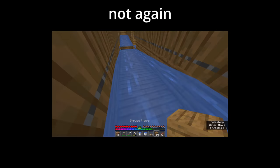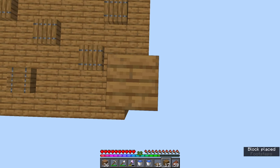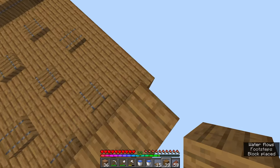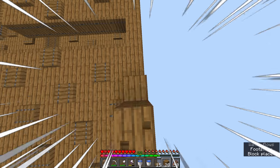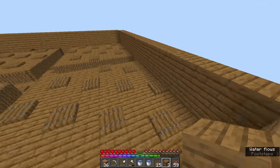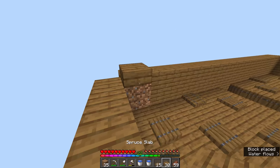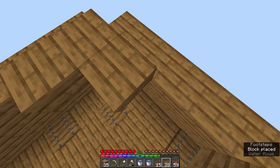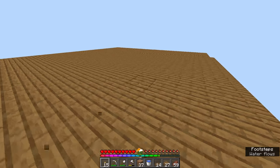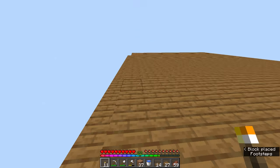Now that you've got the trapdoors in, build up a 2-high wall around this entire platform. Now add a roof to this thing — you can use slabs for this. Once you've got the entire roof in, place torches on the edges just like so, to make sure mobs don't spawn.